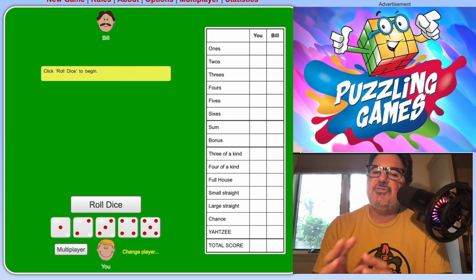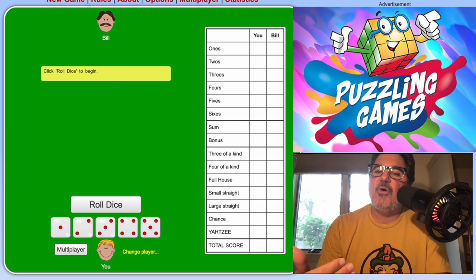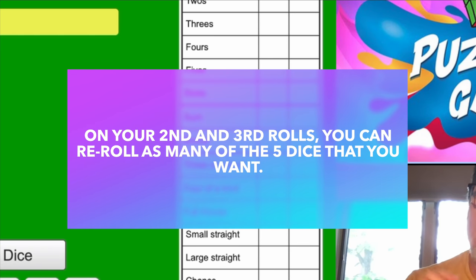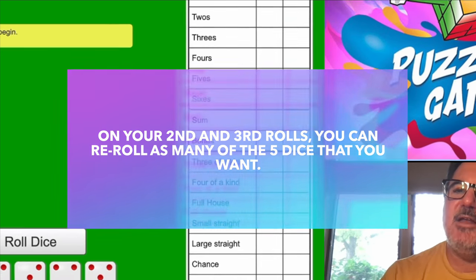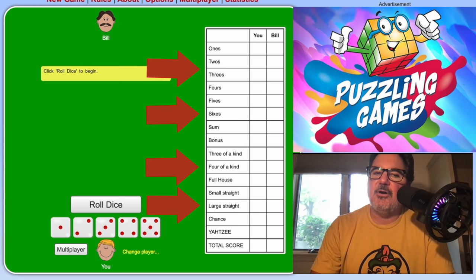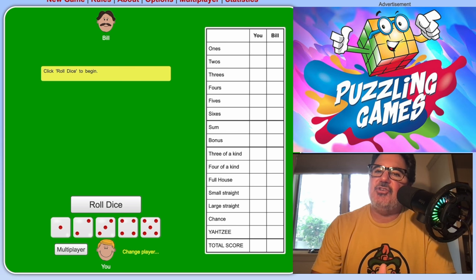What you're trying to do is determine what you have that you can get the most points on, and you can pick up only the dice that you want to re-roll. You don't have to pick up all five dice — you could pick up four, you could pick up three. At the end of your third roll, whatever the five dice are showing, you need to put that in one of the 13 categories on the scorecard.